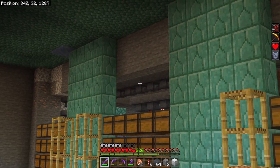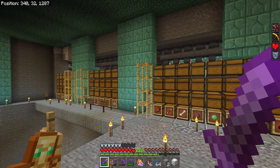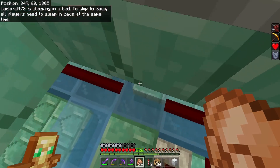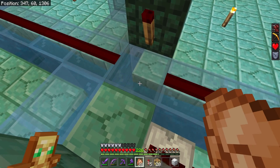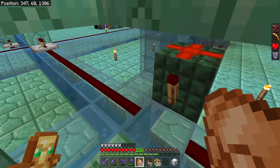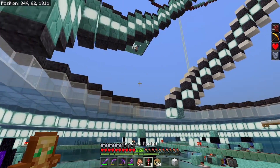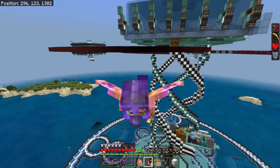The sectioned design means one farm's high output won't backlog the entire system - each section works independently. Using water stream item filters has too many bugs to be fully reliable for every farm, so single-speed item sorters are preferred. The guardian farm will be particularly difficult - it'll need hopper minecarts to separate items from experience, sending experience to the AFK spot and items down to storage. That's something to figure out another time.